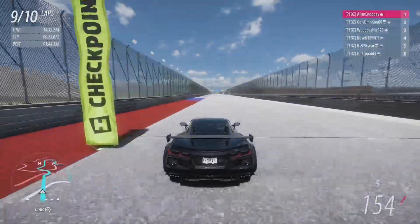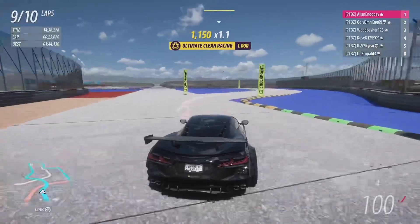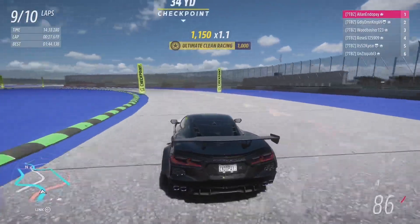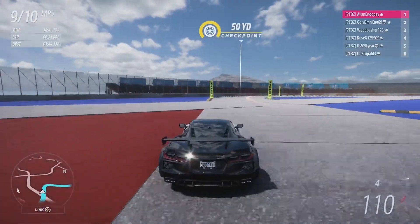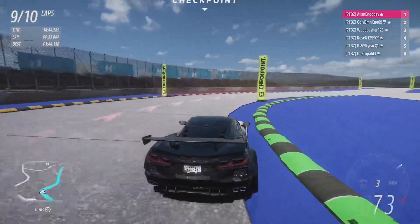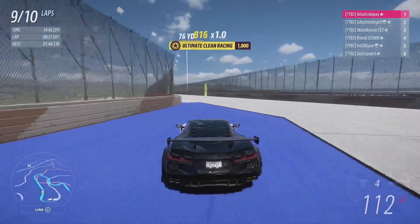Option number two has you turn right on the long straight, sweeping around left, cutting across the long 1 mile portion of the track — essentially making an S curve — bringing you back onto the straight.